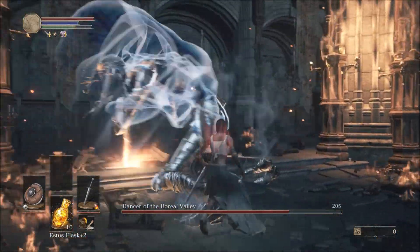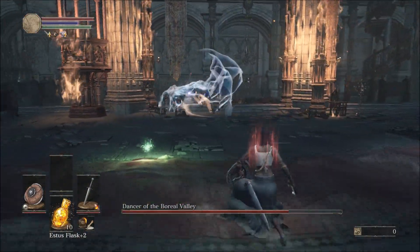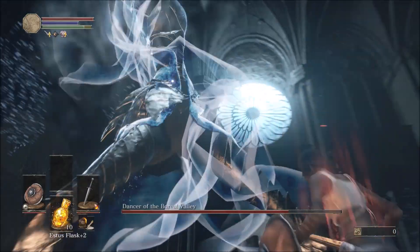So therefore, even though raw infusion is most common in soul level 1 playthroughs, I don't see how it's the best option. Just save your raw gem for the Dragonslayer Axe — that remains the ultimate weapon for a low level character.